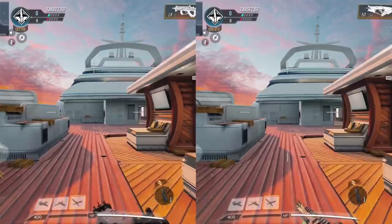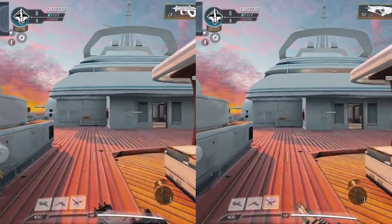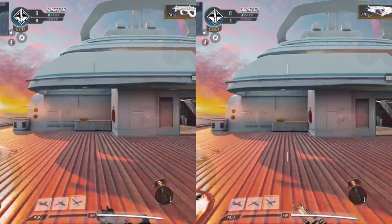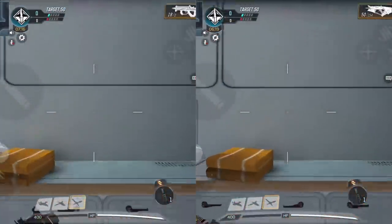Next up is movement speed, basically mobility — just holding the gun out and running to see what the speed difference is. I made sure to turn off all my perks so nothing was affected. Running across Hijacked, we reached the end point at the exact same time. I measured this frame by frame — your player runs the exact same speed with both the PDW and the Razorback.